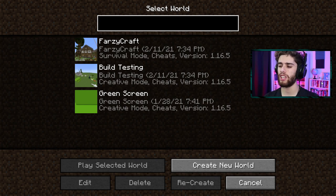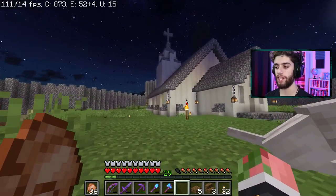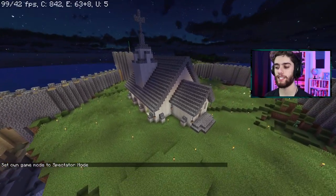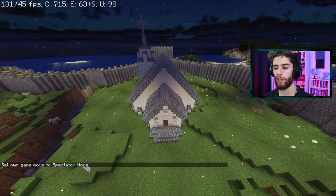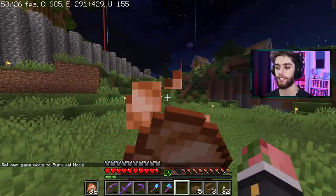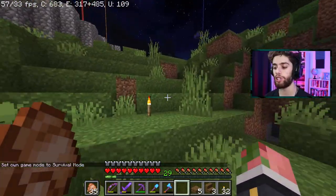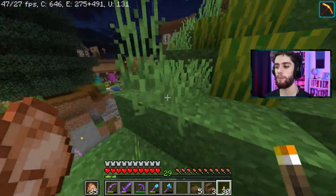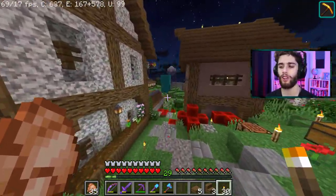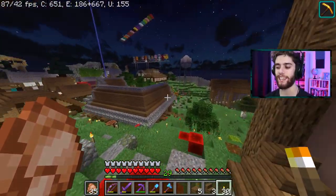Just to address this once — everyone loves to comment saying I have cheats on. On my Farzee Craft world it says cheats are on so I can go into spectator mode to get good thumbnails for the video. Instead of a ground-level picture I can fly up in spectator mode and get a nice aerial shot. I never cheat, never spawn anything, never do anything considered cheating — I only use spectator mode for camera shots.